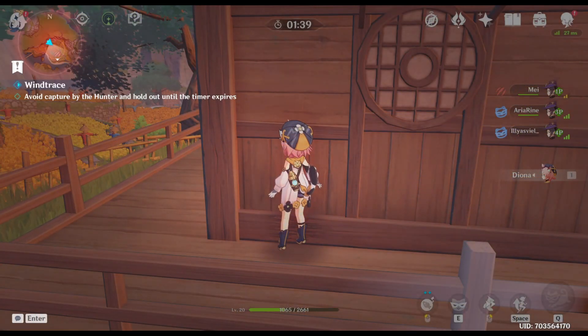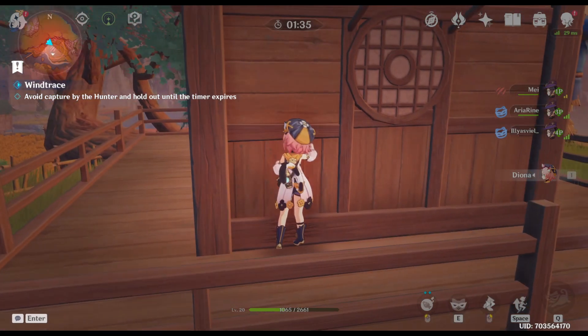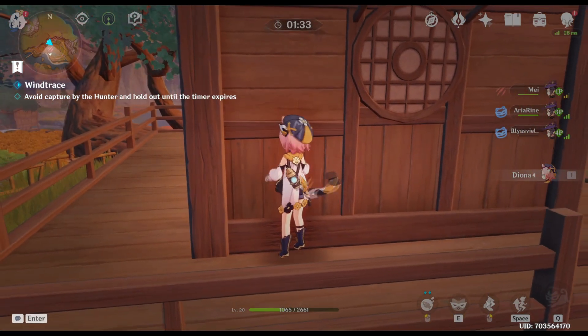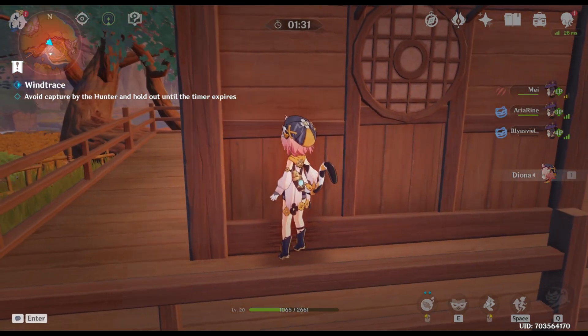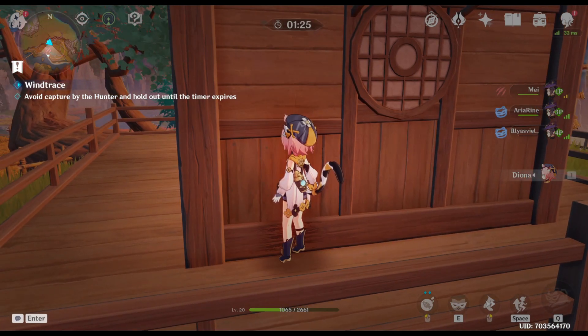On this map it doesn't feel like there are any good spots, but I think this is probably the best: you can get behind this house, place bait on either side, and as the hunter comes around he'll probably trigger the bait. You can just run circles around the house and typically they'll just run away, so this is probably the best spot on this map.